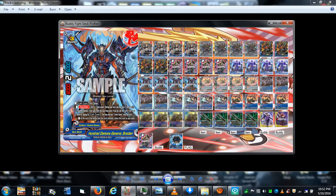Then we have Mighty Hundred Demons General Raiden, with a call cost of two. His counteract ability lets you summon him from your hand by paying the call cost and sending a Dark Hero or Hundred Demons creature from your field to the drop zone. During the end of the battle phase in which this card attacked, return it to your hand. He's 8,000 power, 6,000 defense, two-crit.